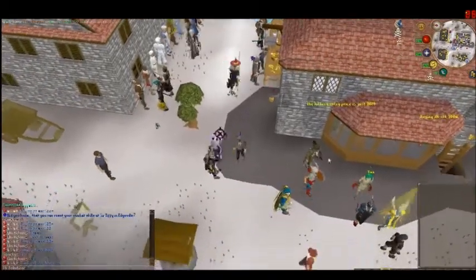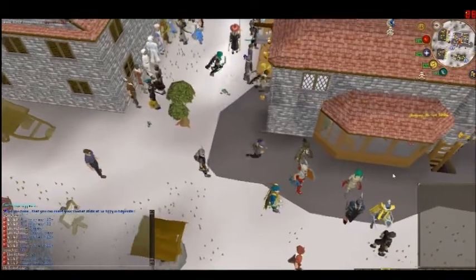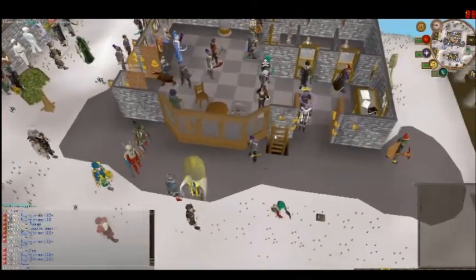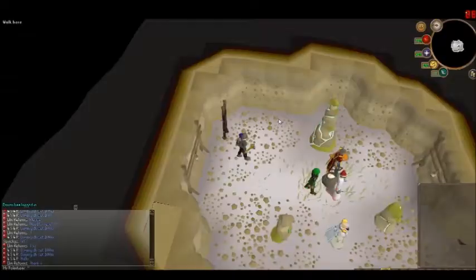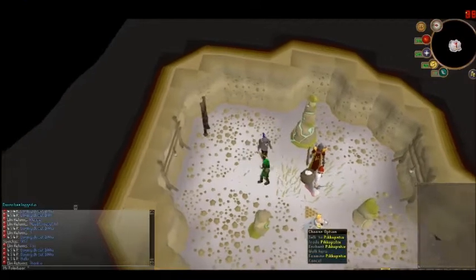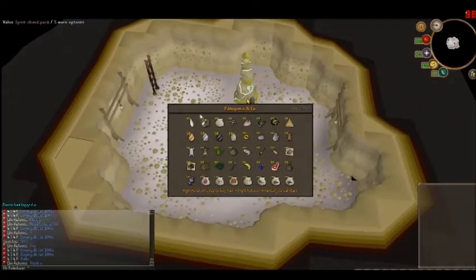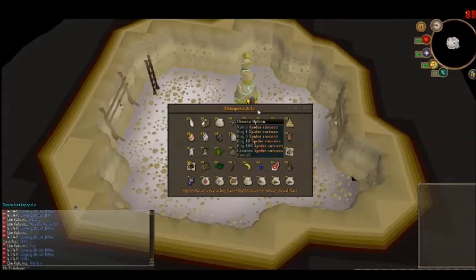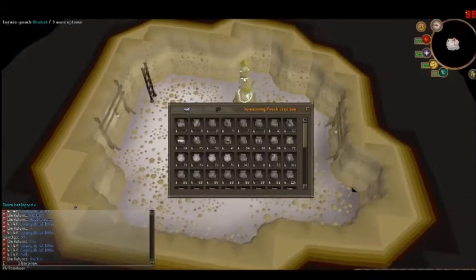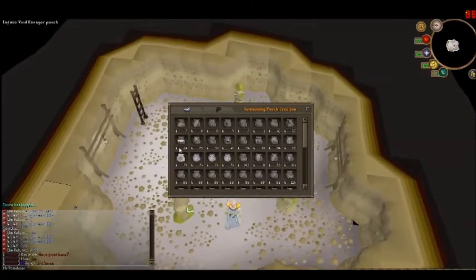Hope you guys enjoy the first episode. I'll just quickly show you where the summoning spot is — so once you get all your charms and stuff, there's a ladder right here. So you just climb down the ladder and then you've got everything about summoning. You trade this guy and he sells you all the summoning stuff. So you just come to him, buy what you need, then go to this guy and fuse points, and then you can just make pouches and stuff.